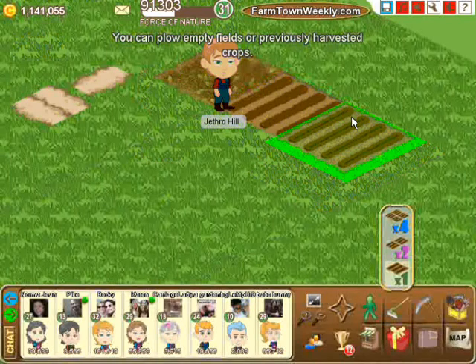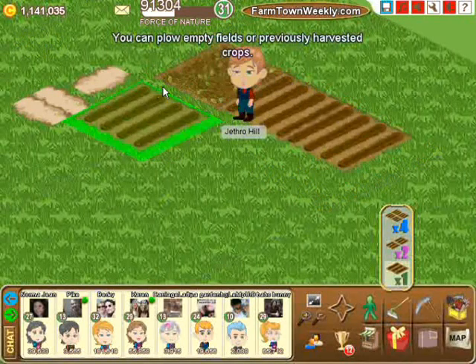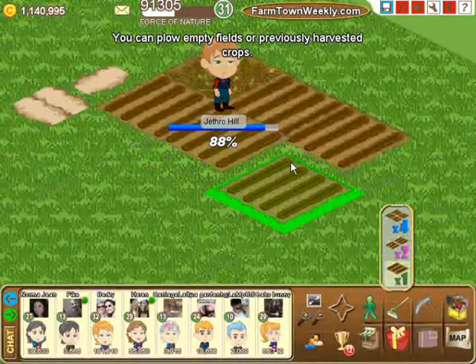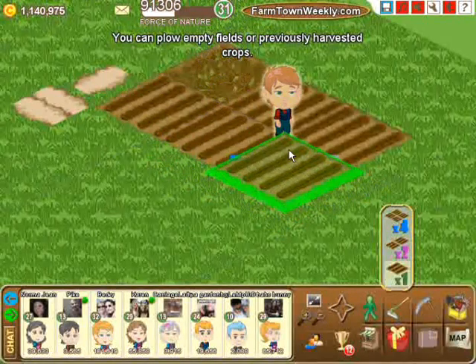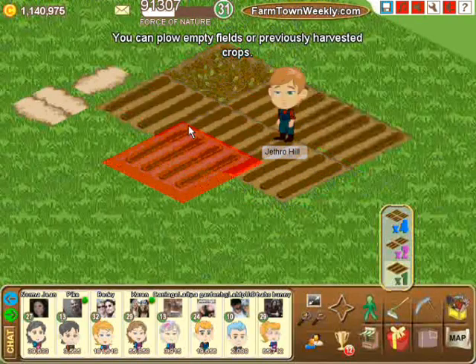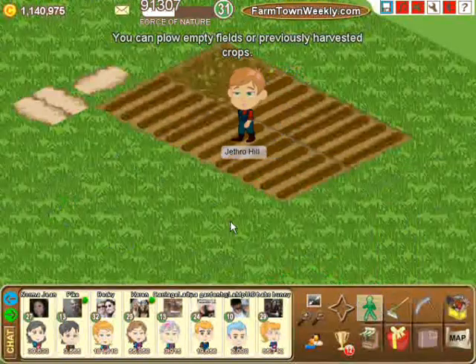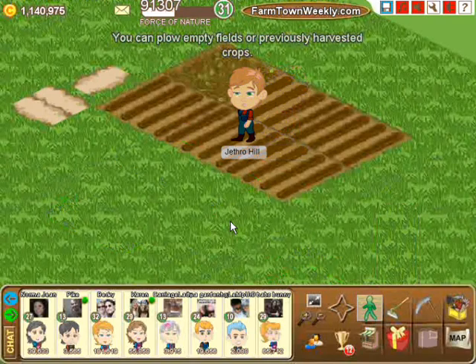And we'll just place a few spots here. A little glitch came up while I was making this demo that might be handy for you to know. I actually did hit that top corner where it still shows as harvested instead of plowed — I've already hit that spot with my plow but you notice it still shows as a harvested area.